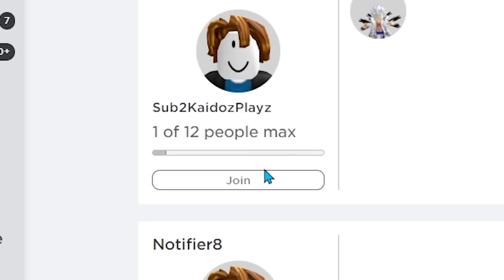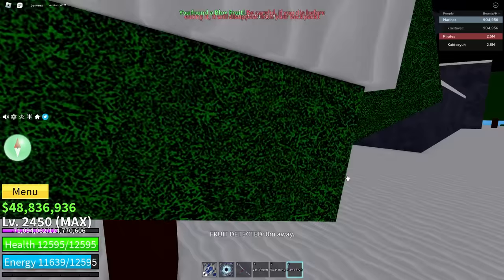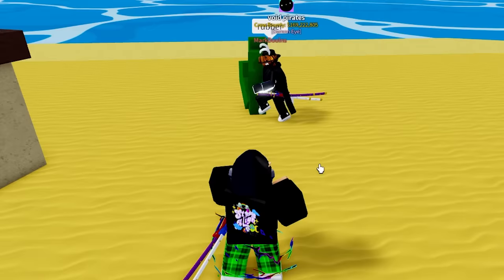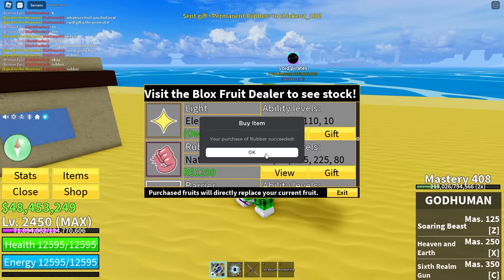Joining the next server — we get La Flame and Dark fruit, which is depressing. On fruit number 50, I tell a helper that whatever fruit spawns next I'll gift them the physical copy of it. They say Rubber, so they get Rubber. That's 1000-plus Robux — which is why you should join my Discord. After six straight hours of searching fruits we are now on search 100 and we get Portal fruit.